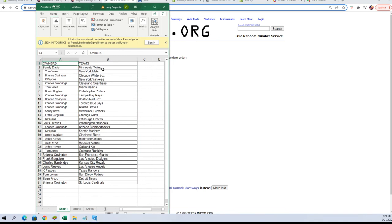Sandy D, you've got the Twins. Tom J, you've got the Mets. Bree C, White Sox. KP, you've got the Yankees. Charles B, you've got the Guardians. Tom J, you've got the Marlins. Daniel D, you've got the Phillies. Charles B, you've got the Red Sox. B, Blue Jays and Braves. Sandy D, you've got the Brewers. Frank G, Cubs. KP, you've got the Rangers. Daniel D, Reds.